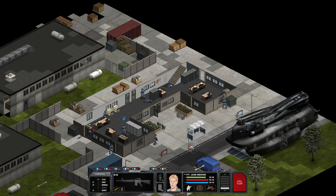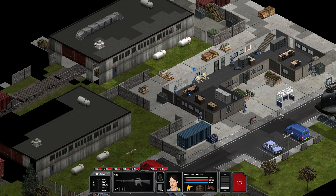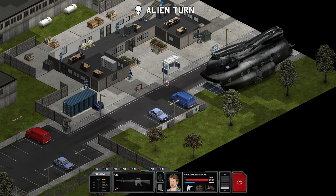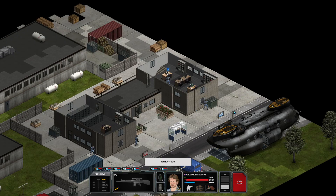An annoyingly downed trooper due to shitty reflexes, and only one alien to show for it. That was either an alien or a person — it was probably an alien since I saw something on the side of my camera.